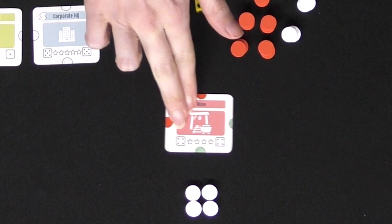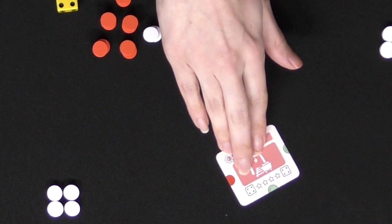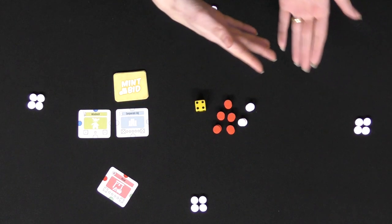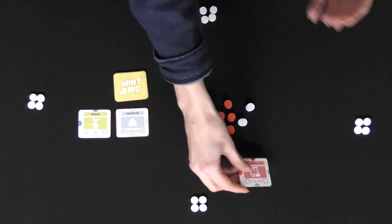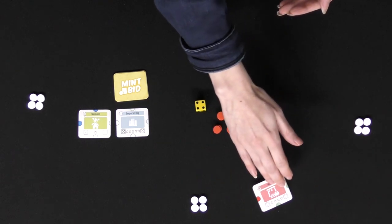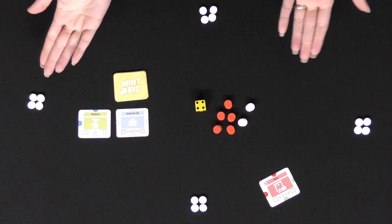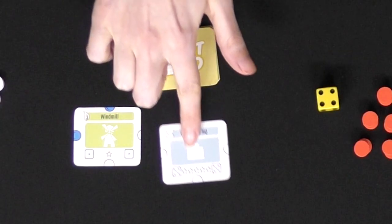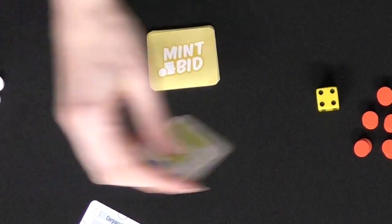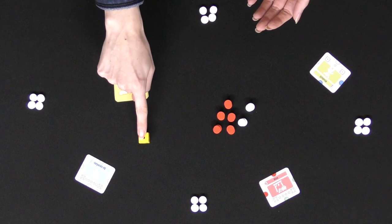The winner will choose where to build their location, and they can choose to build it along with the player to their right or to their left. In MintBid you're not just building your own tableau — you're building with the players next to you, building the city together, and sharing all the benefits of that location. Then the next player to the left becomes the auctioneer, chooses a location to bid on, and so forth, until all of the locations have been divvied out. The auctioneer at that time will roll the die.